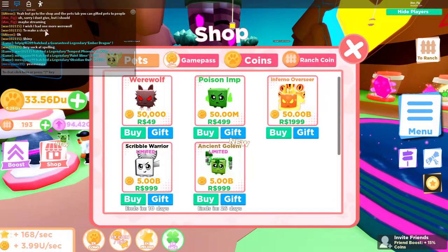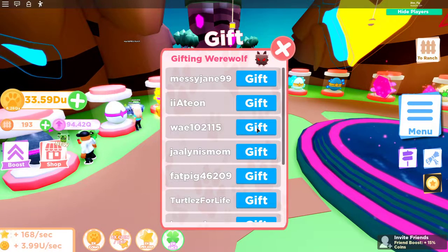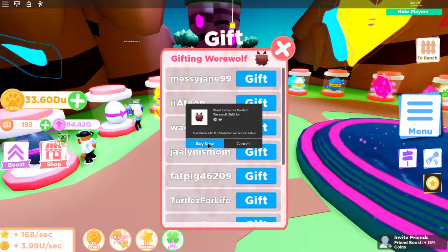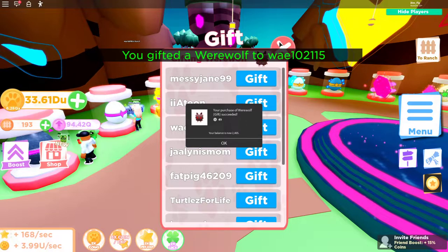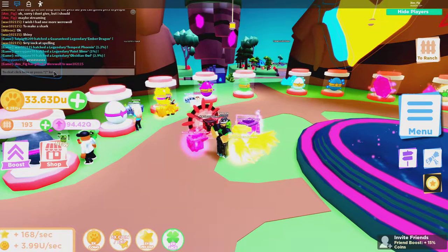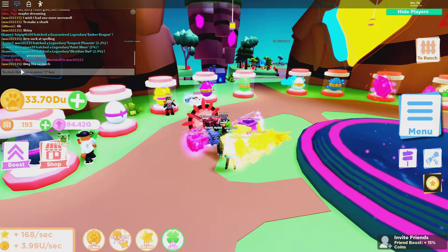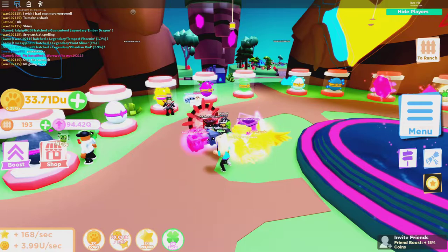Someone in the server was asking me for a pet — a werewolf — because they want to make a shiny version. I've never gifted someone a pet before, so I'm going to go ahead and do it. I bought it and gifted it to them. They said 'Oh my goodness, thanks so much!' so now they can make a shiny version of that.